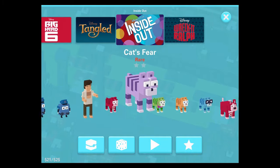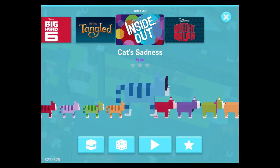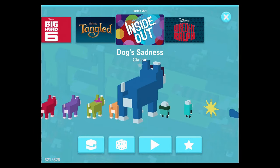Cats Anger is a classic character, got 1 star. Cats Fear is rare, got 2 stars. Disgust is rare, 2 stars. Joy is epic, 3 stars. Sadness is epic, 3 stars. Just similar to the dog's emotions — you can see them here once again.